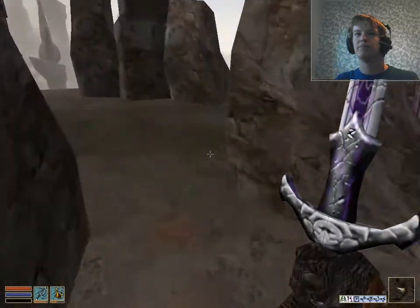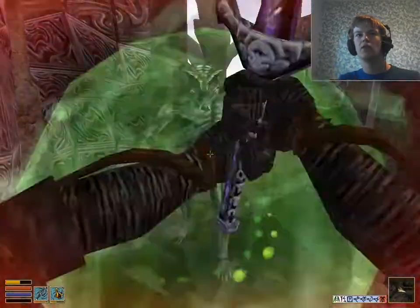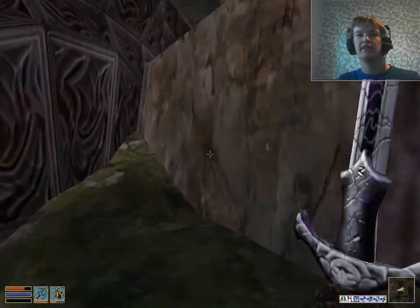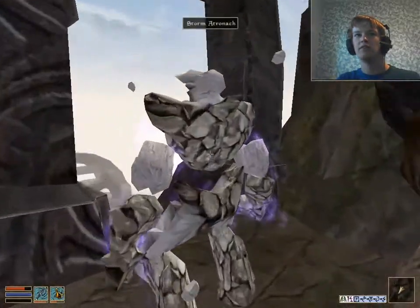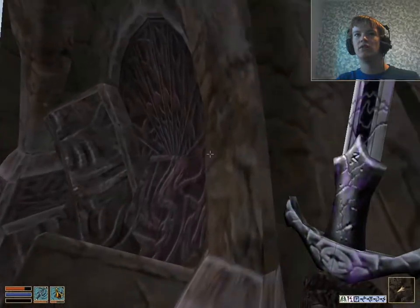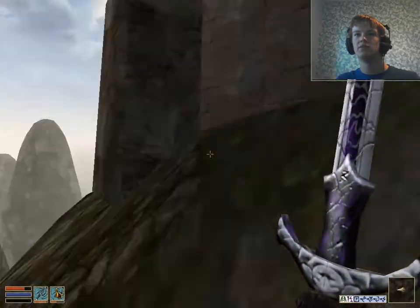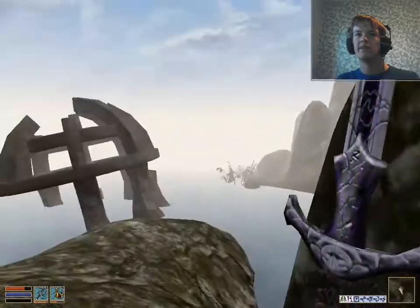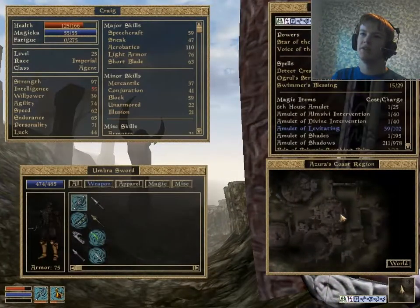There's a dead Clanfear. And it's a Daedroth! That takes a lot of your health. And an Atronach too. So — there's a door: 'Blocked door to Anudnabia.' Yes. Is there any actual entrance into it? No, there isn't. So we need to find the ancestral tomb around here.